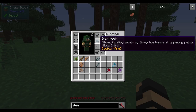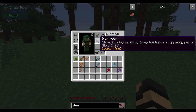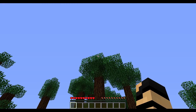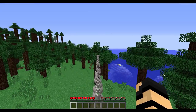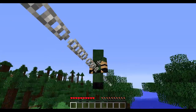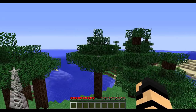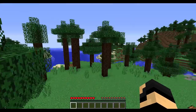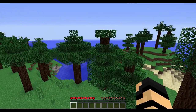You get a lot of extra abilities, and just by hovering over it, it pretty much tells you how it works: allows floating midair by firing two hooks at opposing points. Hold shift and it tells you the different keybindings set by default. This one goes faster and further, and it just looks really cool — you kind of have a Dr. Octopus look with the chain coming out from both sides. It's sort of like a Terraria feel; it works very intuitively.